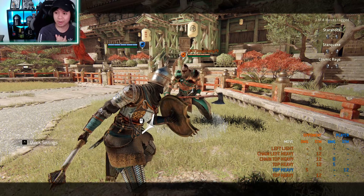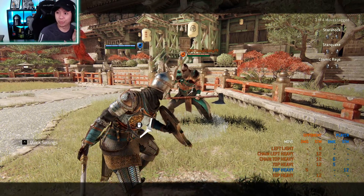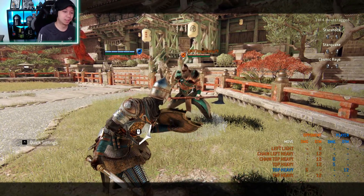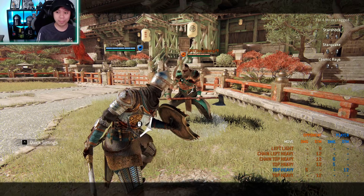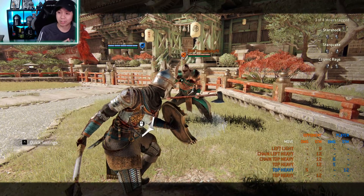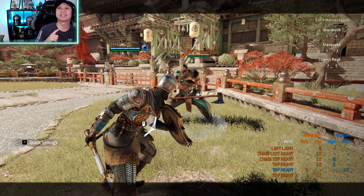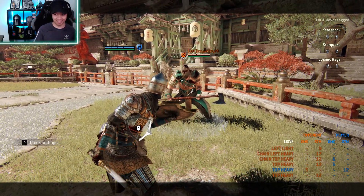Now let's talk about her defense and counters. I will talk about max punishes later — what move you would usually do in certain situations as an optimal punish. But now let's talk in general. She has regular parry punishes, superior block side attacks (crushing counters on chain starters and chain finishers), superior block dodge (deflect), side dodge heavy attack, and Astro flip. That's a lot of options.